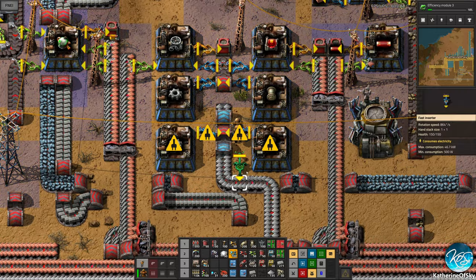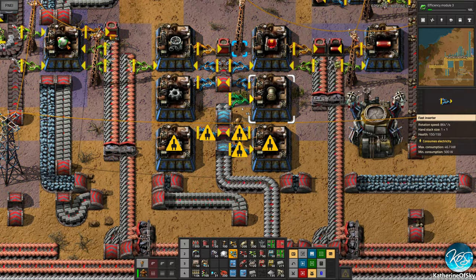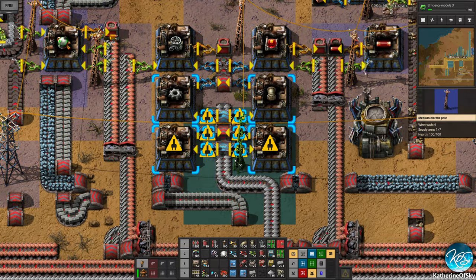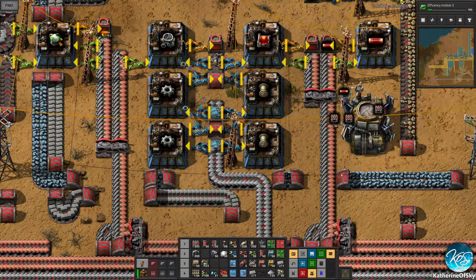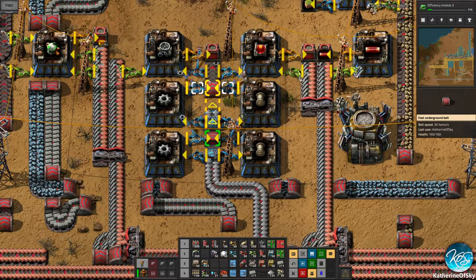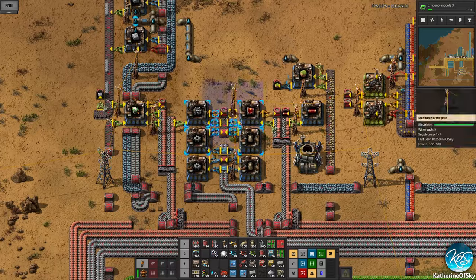Just be careful how you use and upgrade this because everybody has made the mistake of upgrading and going 'oh no, I have to start over.' For this situation we're trying to get the iron to each of these machines, so we'll do this and that and that — giving us two machines of each making the pipes and gears for these other machines here, which is great.